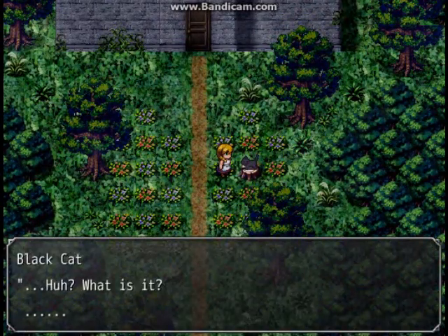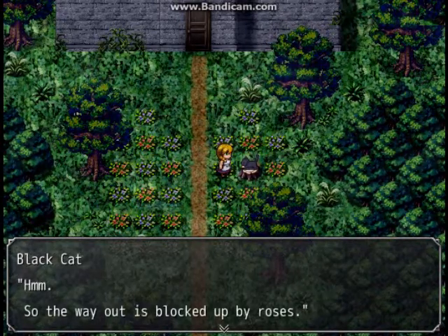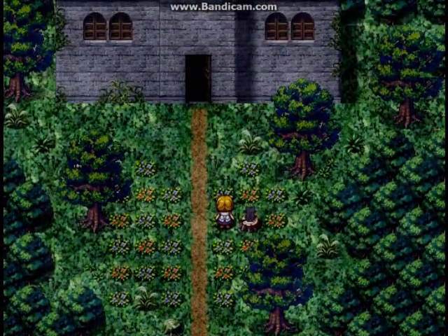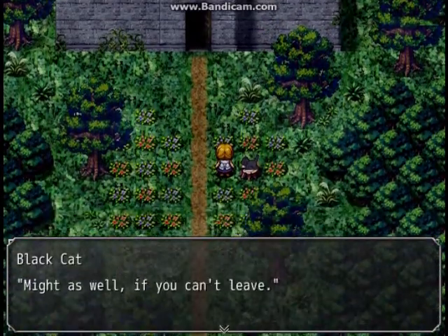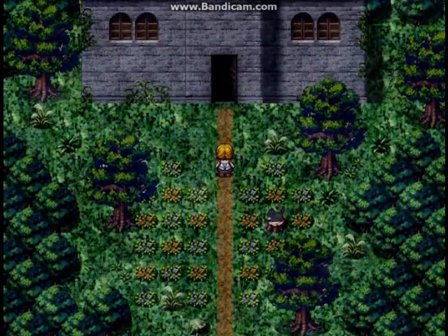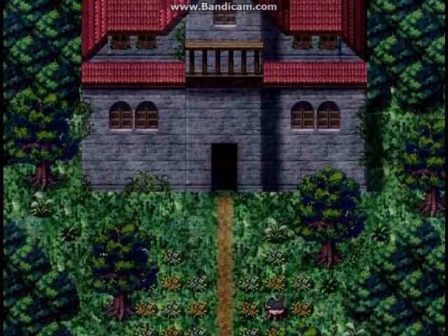I can kind of understand a cat can go through. The way out is blocked by roses. Might as well go in if you can't leave. And this is how you save. Okay, file one. Let's go in.